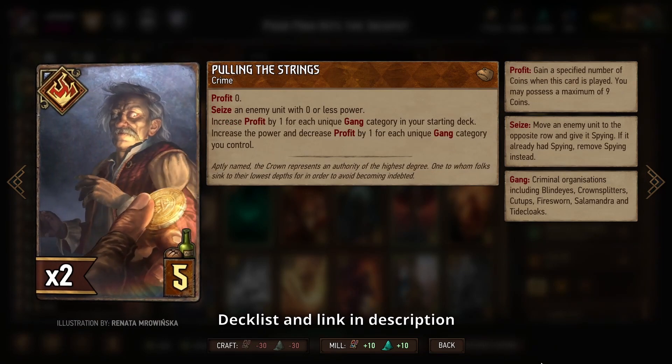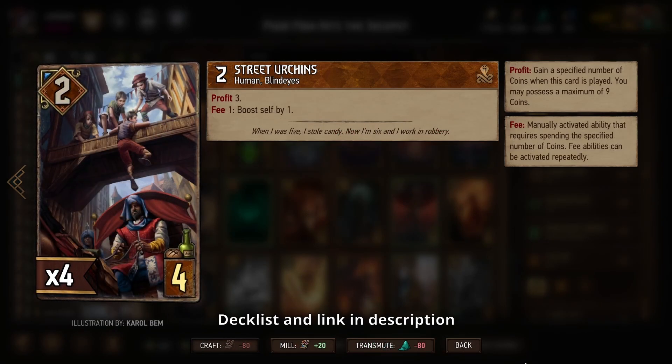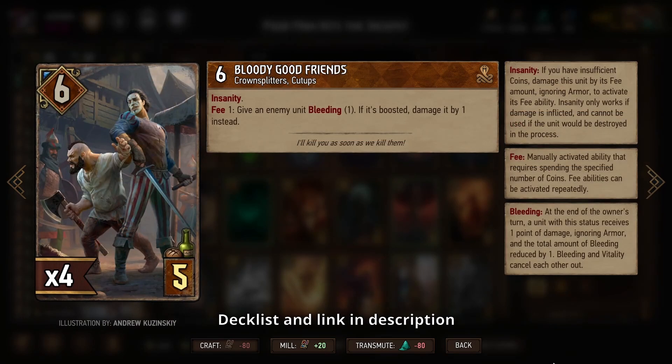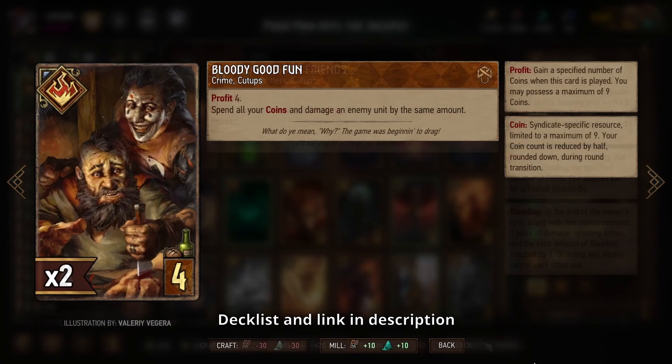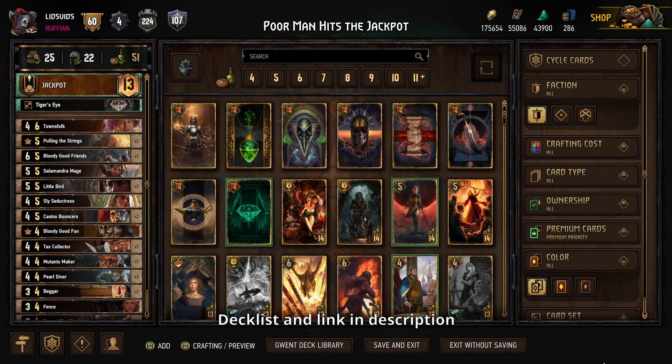It also sets up Pulling the Strings to help us steal one of our opponent's cards. Then at the end of the match we'll use some of our spenders to spend all of our remaining coins — Street Urchins for boosts, Bloody Good Friends for bleed and damage, or Bloody Good Fun for damage. So there's a look at the deck, now let's see it in action.